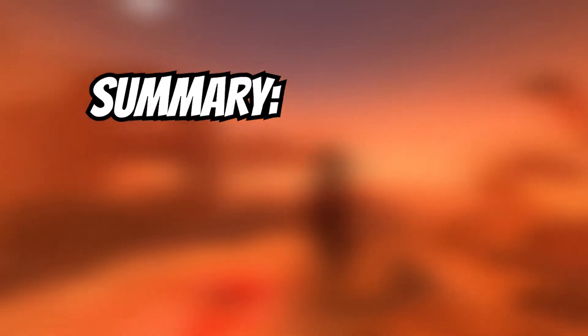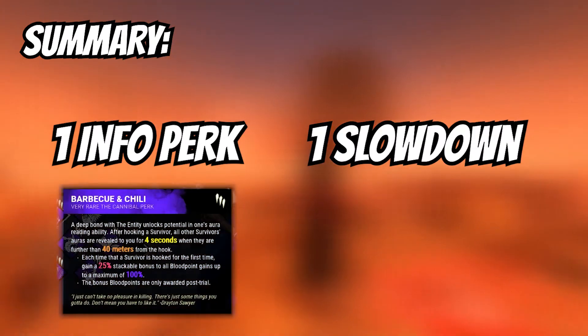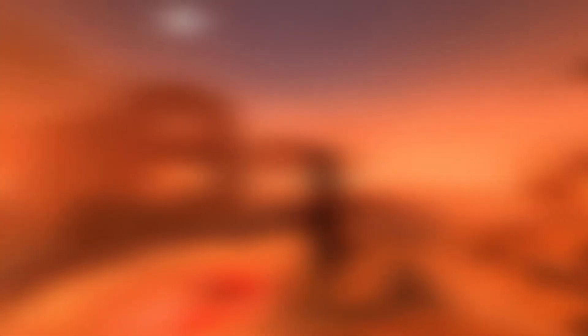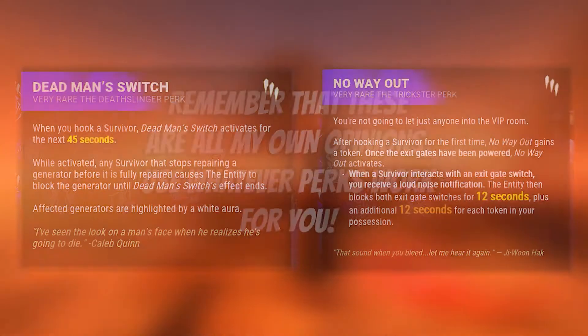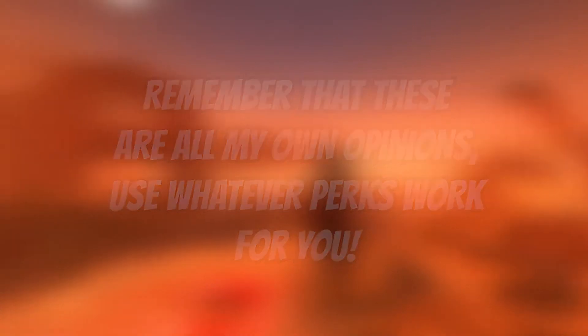In summary, I think you should always have at least one info perk and one slowdown if you want the best chance of 4K-ing every game. I recommend BBQ and Chili along with Corrupt Intervention, as those are the two perks that I virtually never take off. I choose to pair Deadman's Switch and No Way Out with them, but the last two perks can be entirely up to you. I have given you my opinion on all of the common perks used, but remember, it's simply my opinion — you are more than welcome to form your own. Now that we covered perks, let's move on to add-ons.